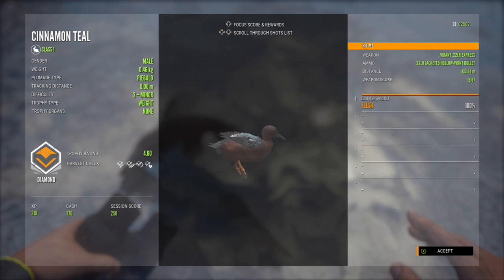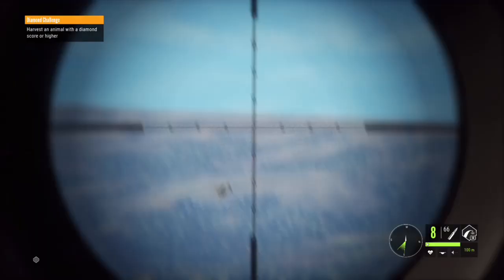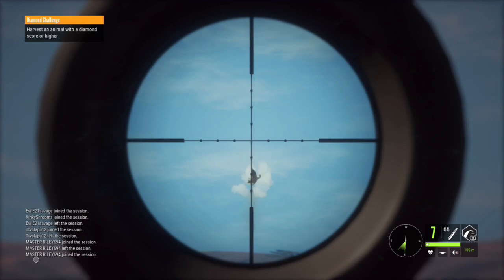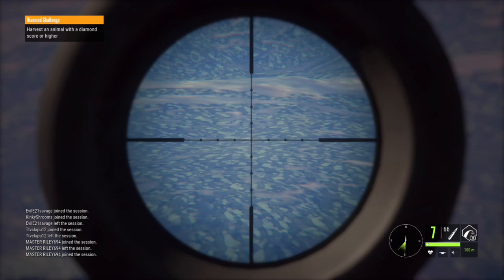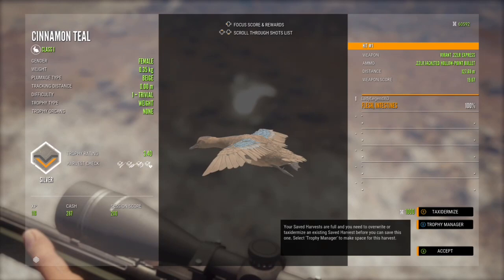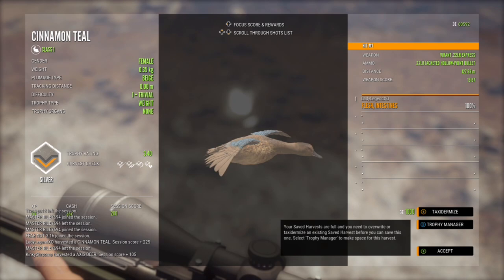With ducks and birds, you do not need to get a vital — as long as you hit them somewhere, you are good to go. We're going to practice shooting them out of the sky a little bit more. Lead your shot and just keep shooting. I don't always get them on the first or second shot, sometimes not at all. It is easier when they are flying straight up as opposed to going diagonally. Lay down prone is the best way to go and set your zeroing for the maximum. We managed to shoot this guy out of the sky from 127.69 meters — and that guy is a beige, so that's a different variant.